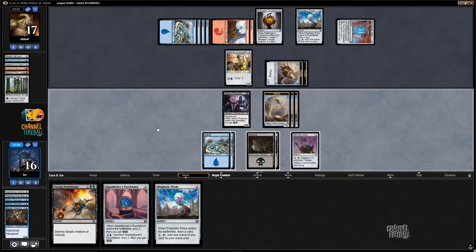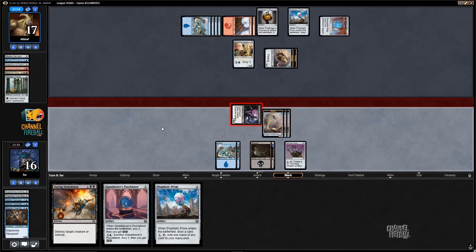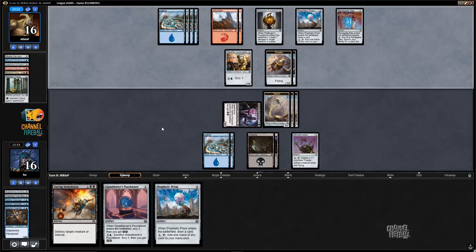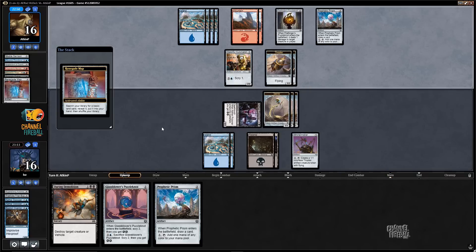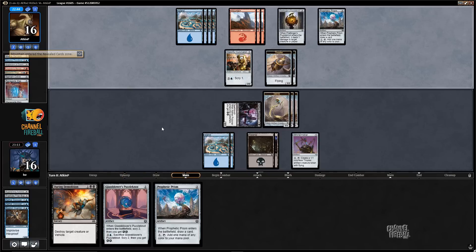I think I'll be Whirler making here. I'm going to attack with the Poisoner and pass the turn. I'll just be making a Thopter every turn for a few turns. Second map getting a mountain, so they're not splashing, even with that Prism.